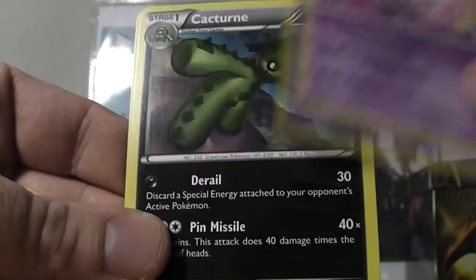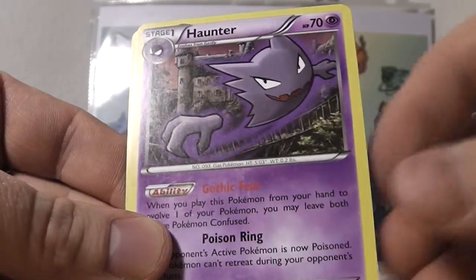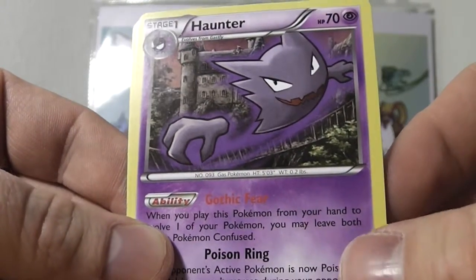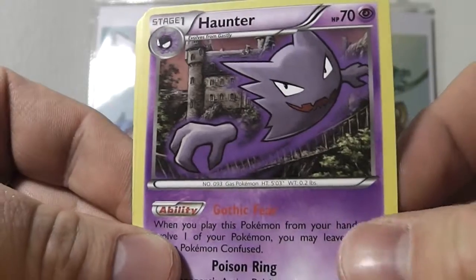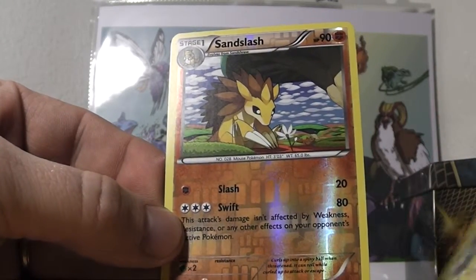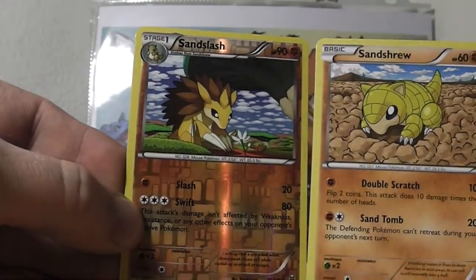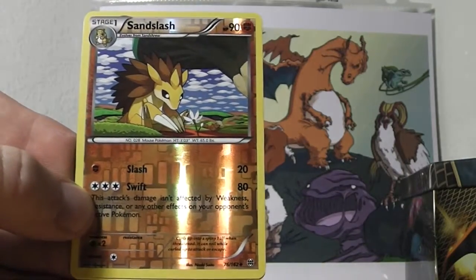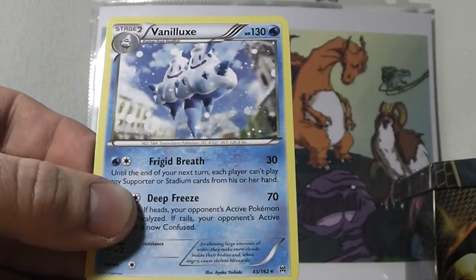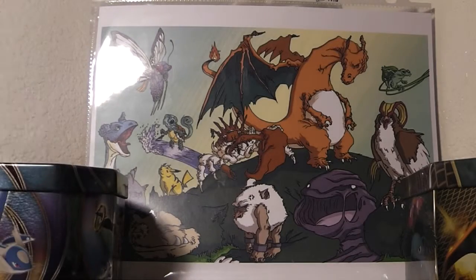Wobbuffet, Cacturne, Haunter — excellent, I wanted this one because I have a Gengar that needs some previous evolutions. Our reverse holo is Sandslash — that's good. Sandshrew and Sandslash in the same pack, that works out great. And the rare in this pack is Vanilluxe — just a fancy little ice cream cone, non-holo. Oh well. Next pack.